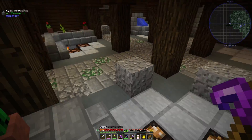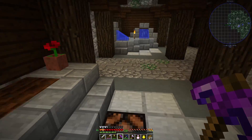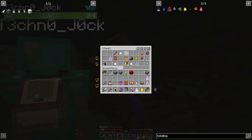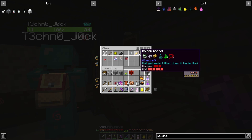Soul sand. Soul sand — sweet, beautiful. And nether wart — that's phenomenal. And there's another block of redstone over here. Potion brewing stand. More nether wart.